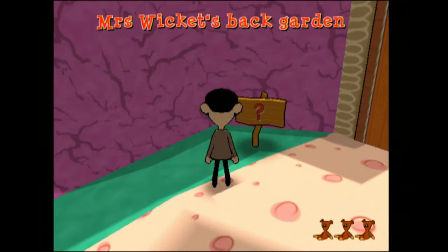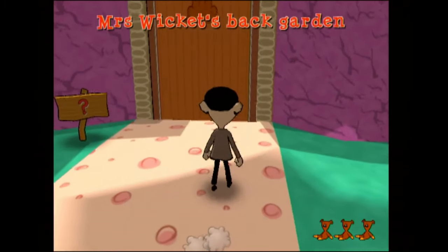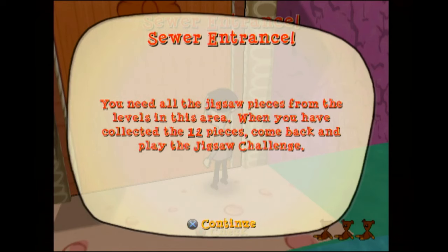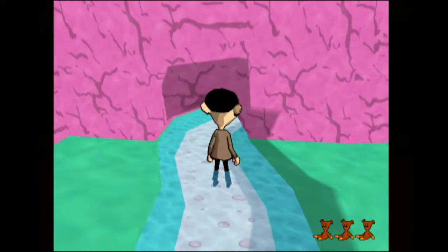What a meaningless game. Mrs. Wicket's back garden. Glad to see how the garden is so well protected by this massive pink rock with a big door on it. Where's the key?